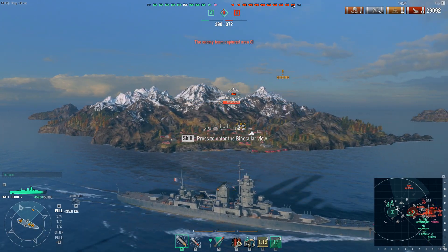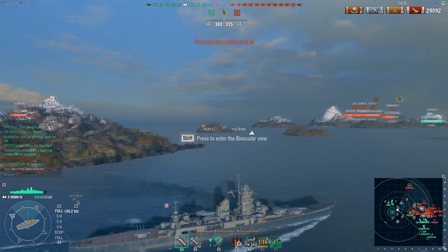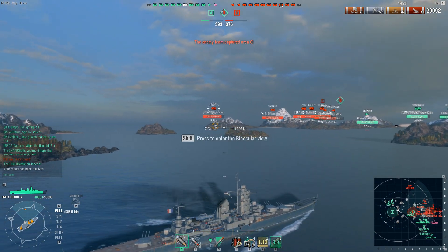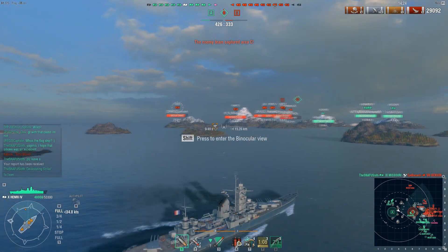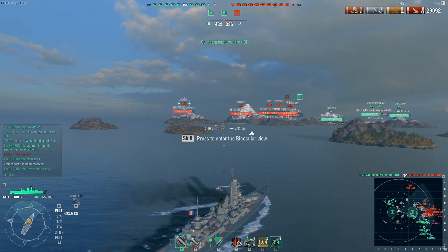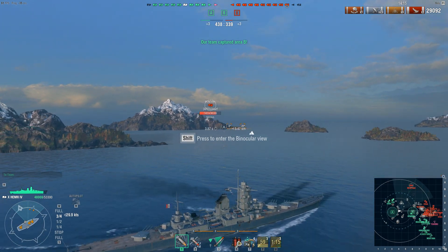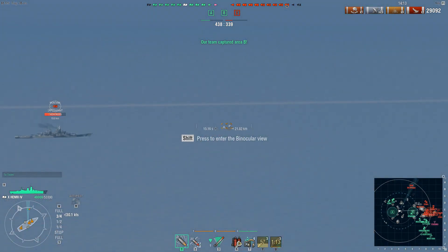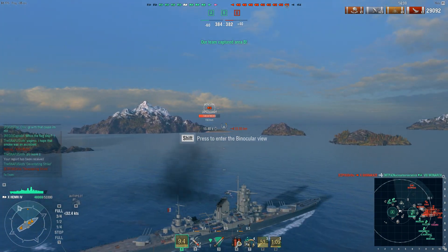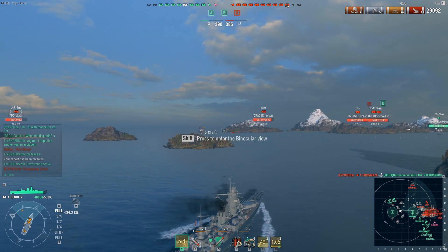Looking at the situation, the teams are equal as far as ships — both teams have lost a cruiser. My team is currently capping the B cap point and the enemy team is very concentrated at sea. With the exception of that Montana in the backfield, the entirety of the enemy team is at sea and we're going to see a lot of interesting play as they try to push in and retake the B cap point.